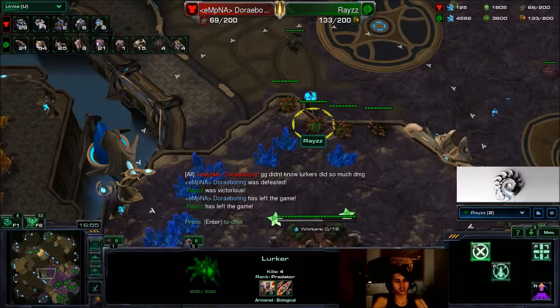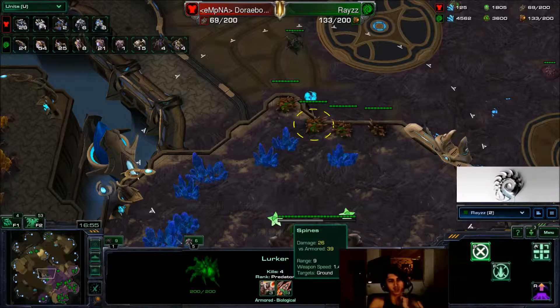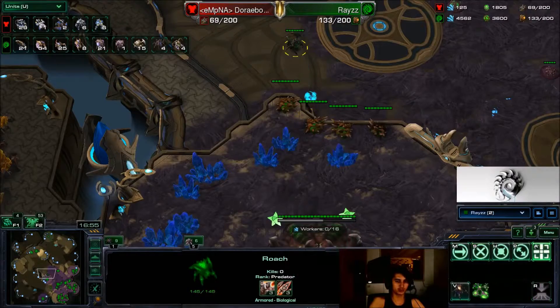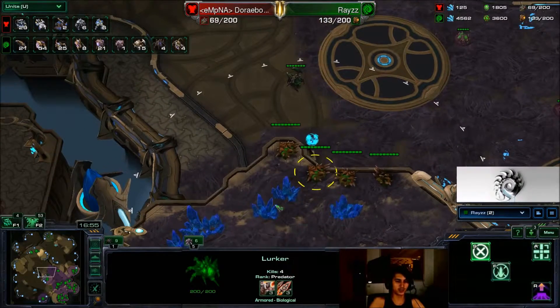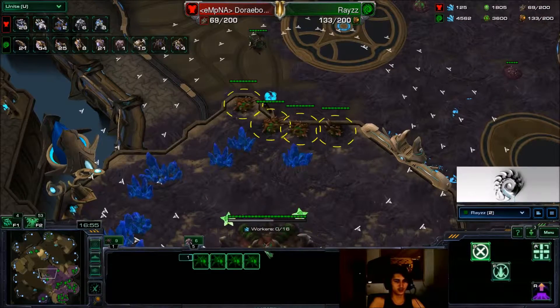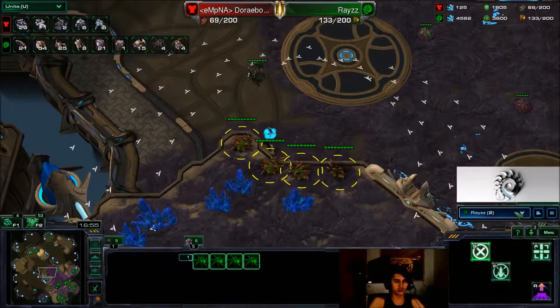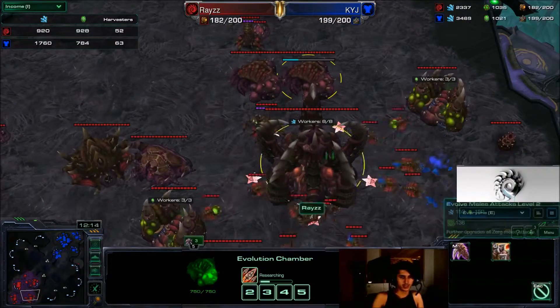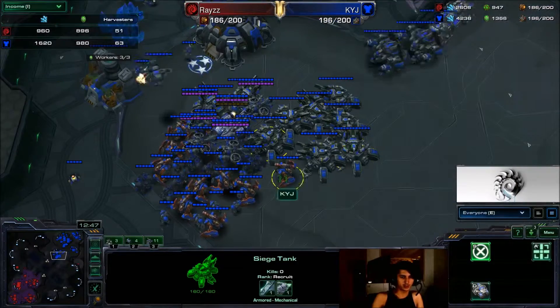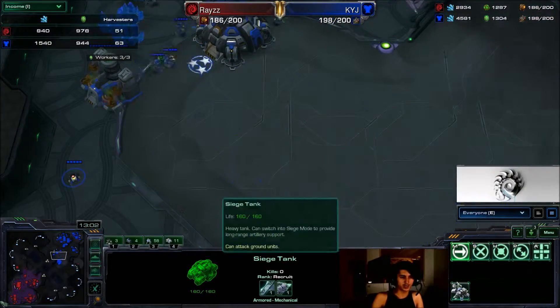These little babies — lurkers do 26 damage plus 39 against armored, have a massive 9 range, and have the same weapon speed as Roaches. Exactly the same weapon speed, which is amazing. And they're fairly tanky — 200 HP, more than Roaches. So four of these tearing through all of his Marauders. And you're gonna want 3-3 upgrades hopefully by the time he pushes out. At the moment he's got 1-1 vehicle and he is pushing out.